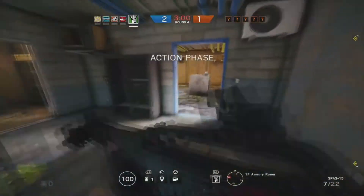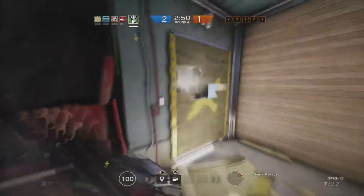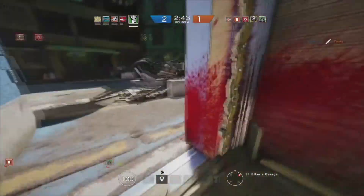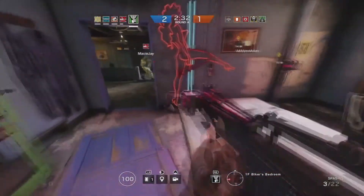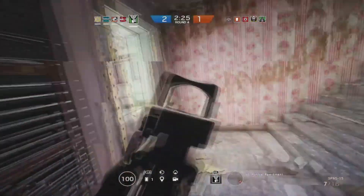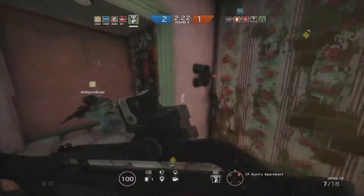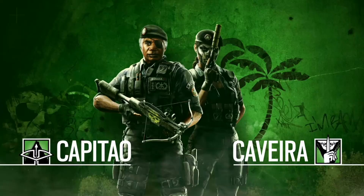Let's go over this gameplay I recorded so you guys can see how she uses her silent ability. You'll notice he is currently running around, and when he activates the interrogation you can see on the screen where the enemies are for a short period of time. It really looks like the downed operator is very scared for their life during the interrogation. As you can see, he's now running around using the silent steps.